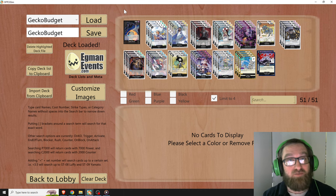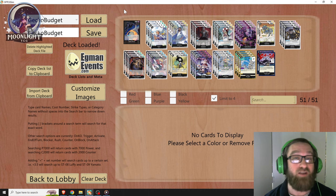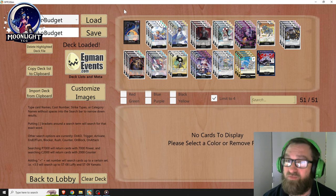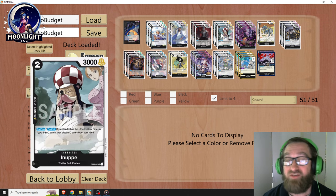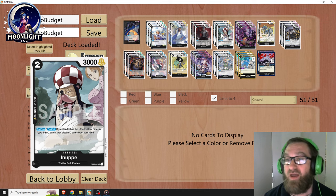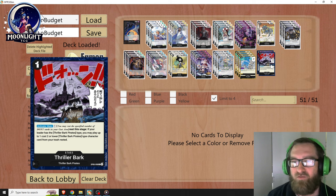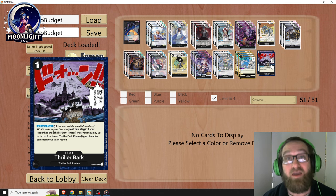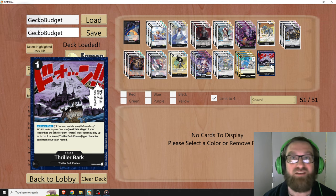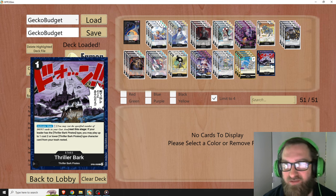Today's video is geared more towards players who are trying to build on a budget, and potentially players who want to get a good idea of how these cards function in Gekko Moria if you haven't seen them function yet. Because Inupe, Tararalin, and the Thriller Bark Stage are not typically in the decks that are winning right now, but they're pretty solid cards.